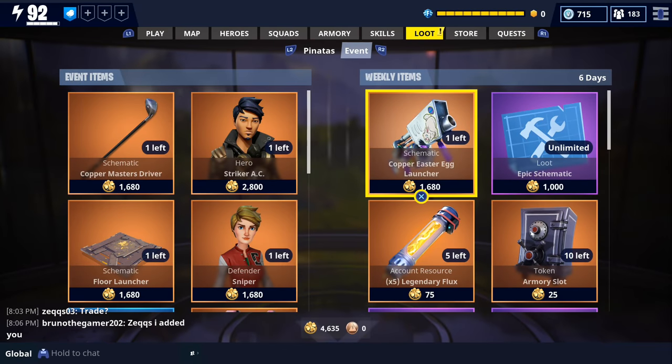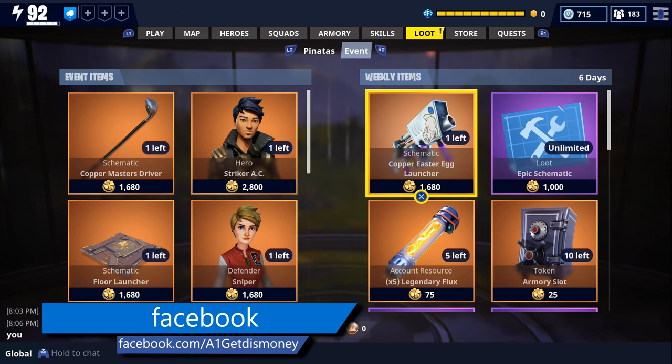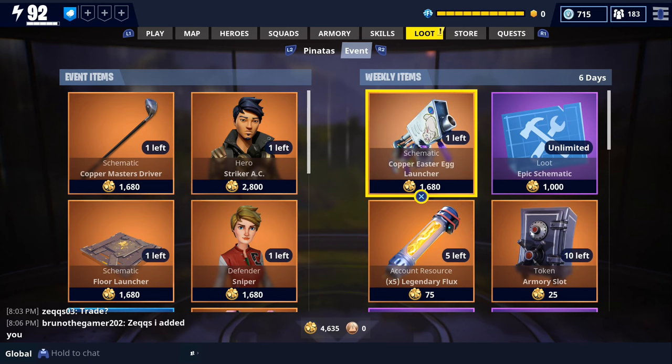For today's video, we're going to be getting some gameplay with the new Easter Egg Launcher. As you can see, it's currently available in the weekly section of the event store, and it's going to cost you 1,680 Spring-It-On Gold.